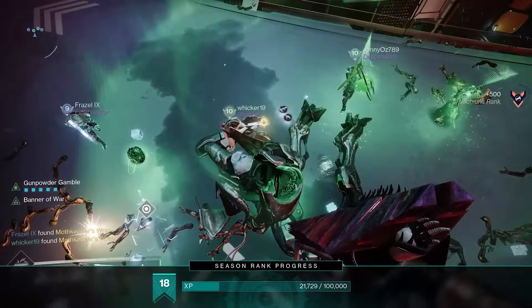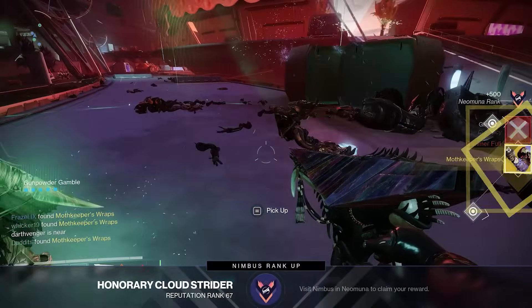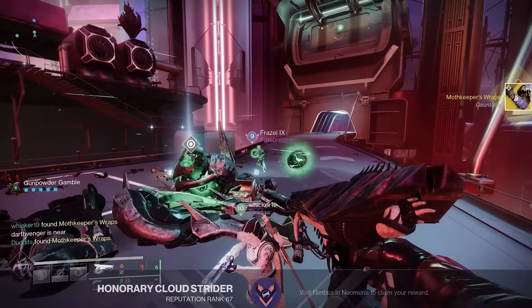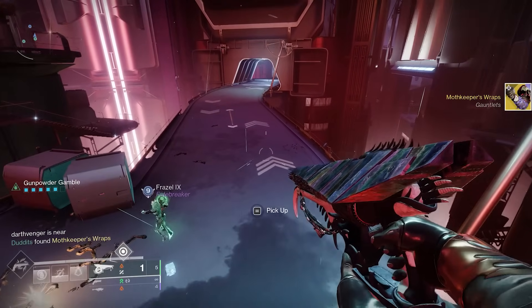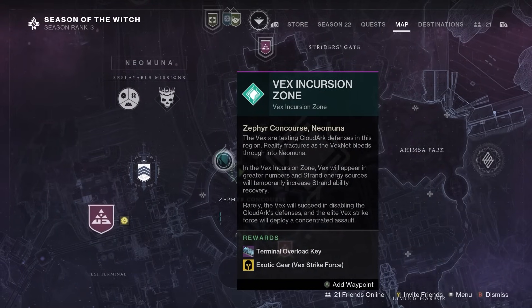But this season, as you can see right here, the new exotic armor pieces will indeed drop from this event on Neomuna. The Vex Strikeforce shows up as a public event inside the Vex Incursion Zone on Neomuna — I believe it typically shows up every couple of hours at least once — and completing the public event will drop an exotic that you don't already own.